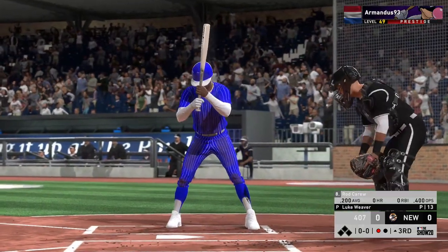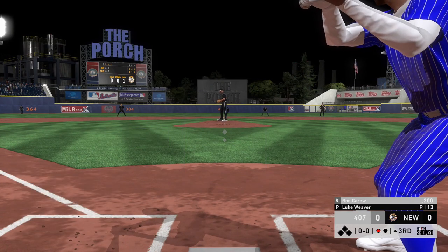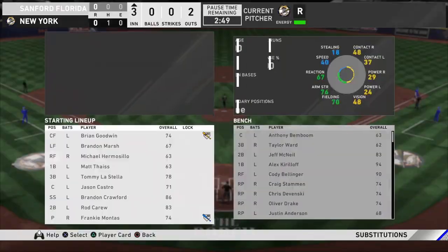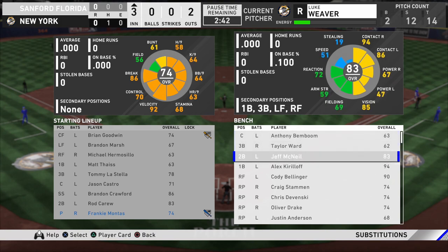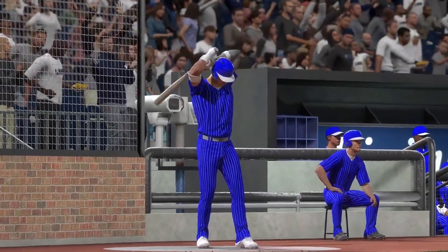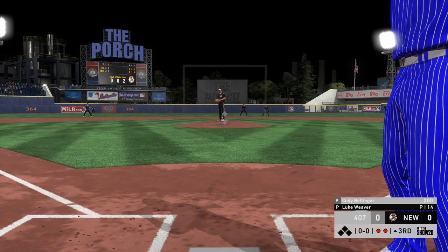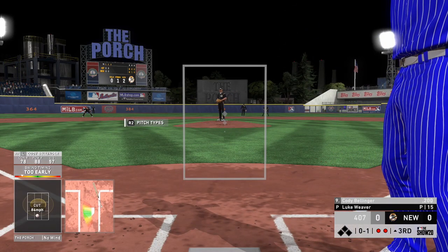They did not touch hitting, they did not touch the PCI, and they did not touch the swing timing window. Basically all this is, is more transparency — putting out for us to see the meta analysis of what's actually going on in the back end with the hitting engine. To me, that signals SDS saying their hitting engine is fine based upon all of the information they're getting from millions of players. Now, will that bring players back? The game was really good at launch, and a lot of people have stated all they had to do was decrease the PCI and increase pitching speeds.